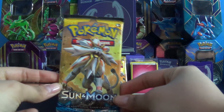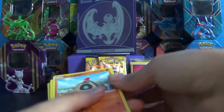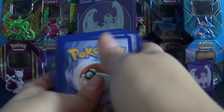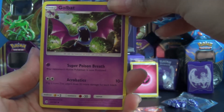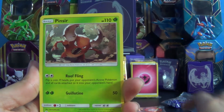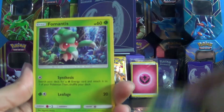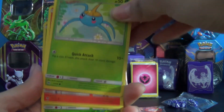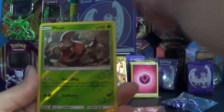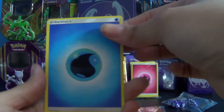Next is the Solgaleo pack. This one starts off with a Golbat, a Repel, a Pinsir, a Sandygast, a Morelull, a Formantis, a Surskit, another Cute Growlithe, a Pinsir Reverse Holo, a Palossand, and another Energy.